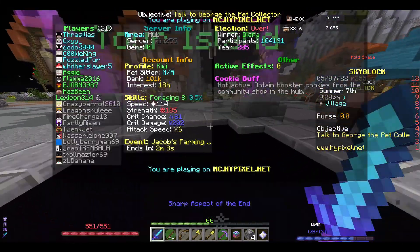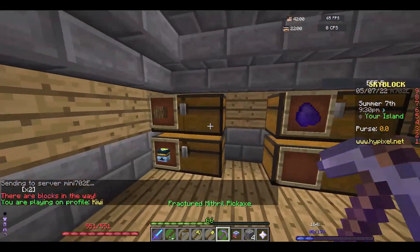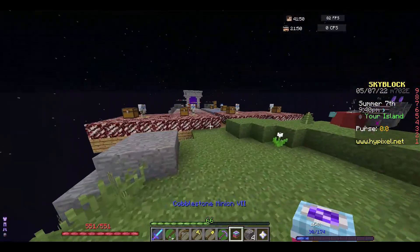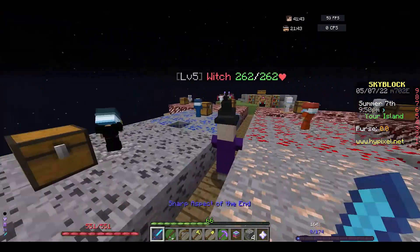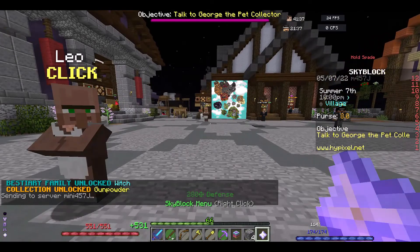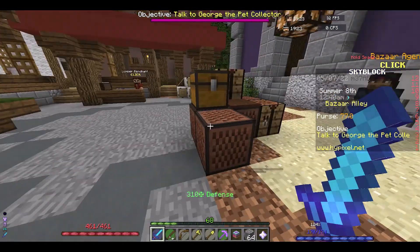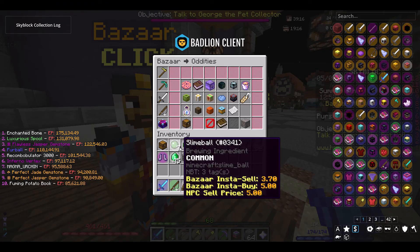Do we have an emerald minion? We really do not - one emerald is all we have. I need to go grind that out. That was really fast and we have the stuff. We also unlocked talisman of coins and we can craft that - all we need is 20 emeralds and five gold.